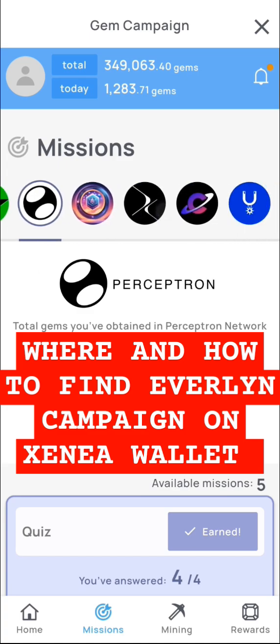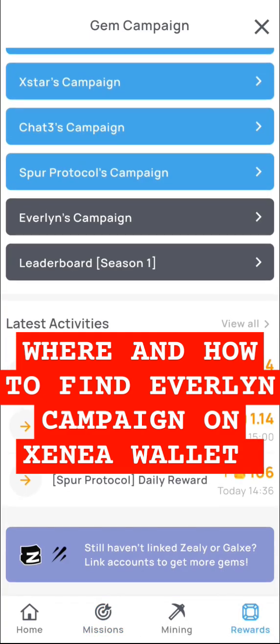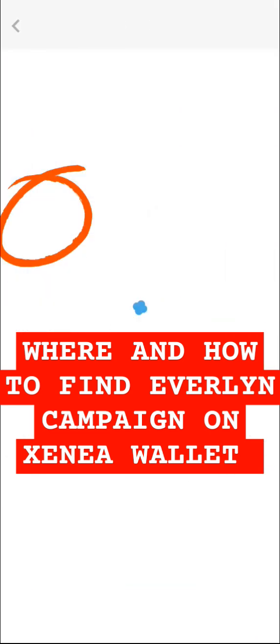Now that Evelyn mission is not here anymore, so where can you find it? Come over to the reward section right here, click on it, scroll down, and you're going to see the Evelyn campaign — this is it. Click on that, wait for it to load, and you are going to see the Evelyn campaign right here. I got nine thousand one hundred and eighty-two.